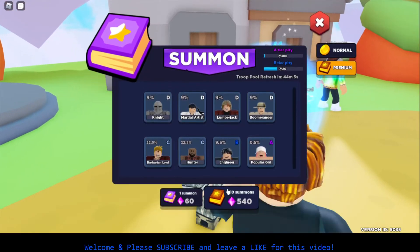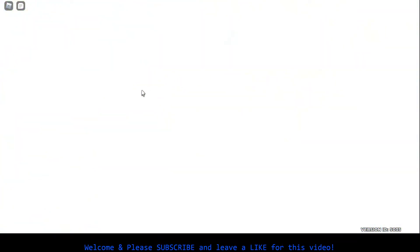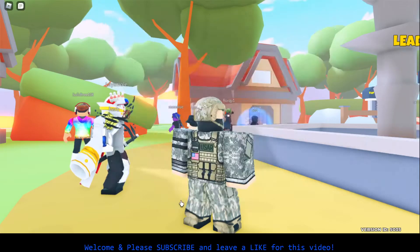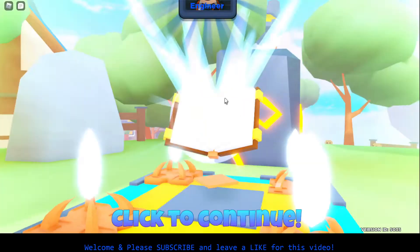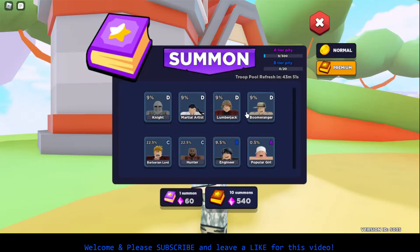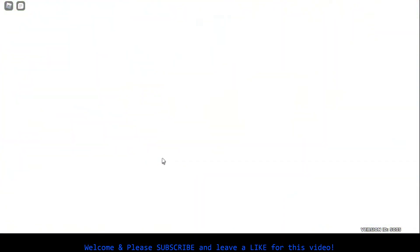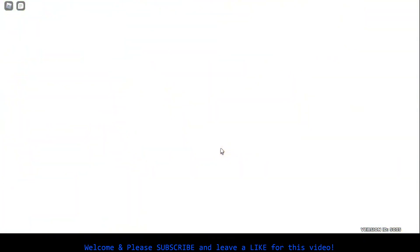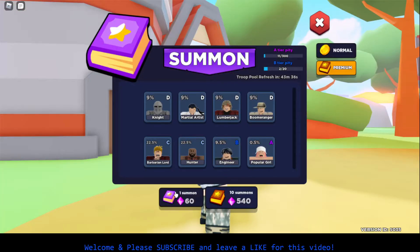So I can go to summon. I can summon this — it will give me a troop. Alright. Barbarian Lord — I already have that. Duplicate. I can use coins to duplicate it to upgrade it. Ooh, Engineer. Ooh, this one's the best one I have. And then got Hunter again. A Knight.